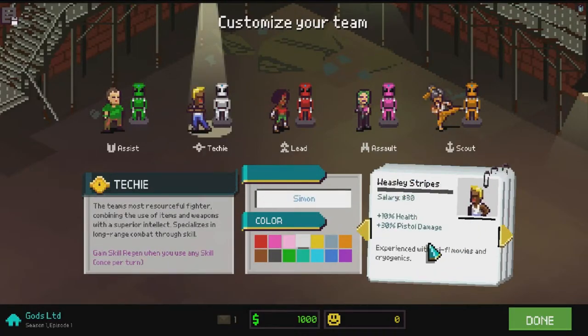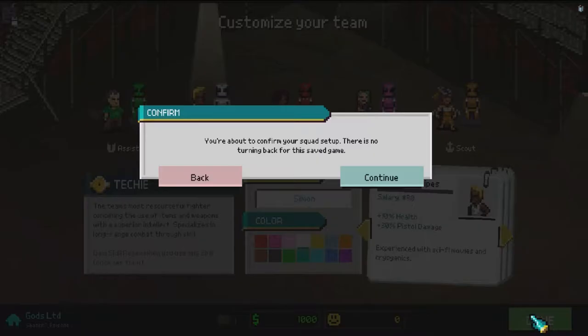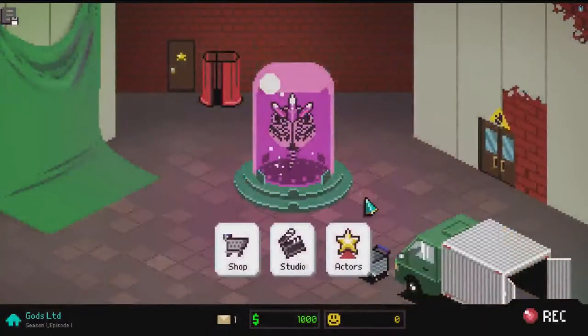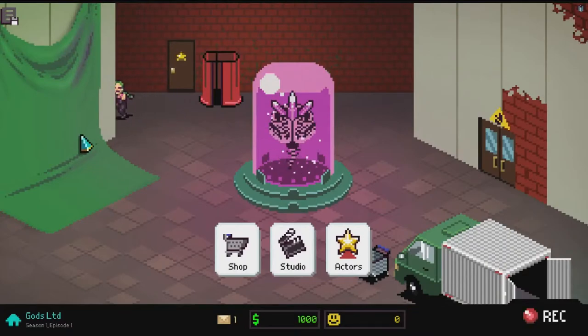I chose Wesley Stripes - called him Simon. I picked him because of the 30 pistol damage. All techies come with pistols to start, so it's really useful to have that extra damage because he can start by just shooting instead of manually punching. You get skill regen when using the gun as well, so the 10 health and 30 pistol damage is extremely good. I'm happy with the team and the colors.